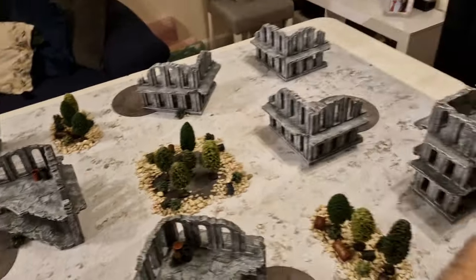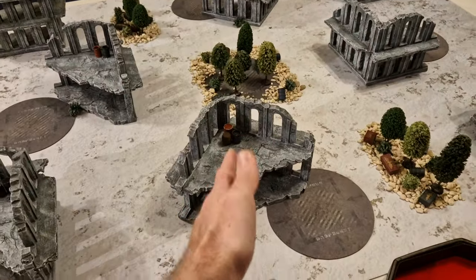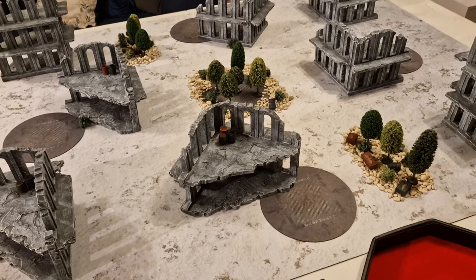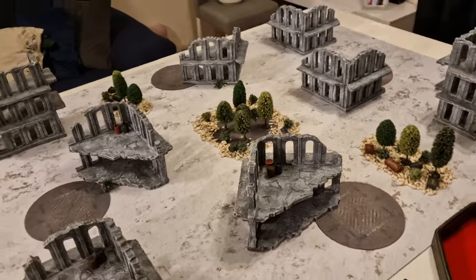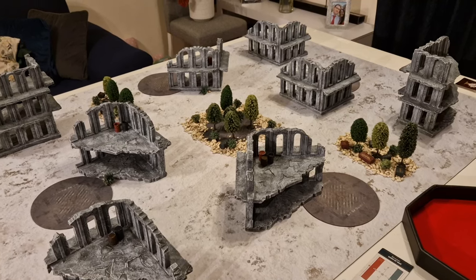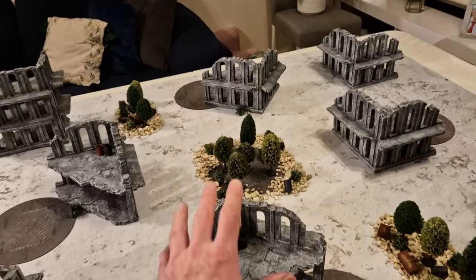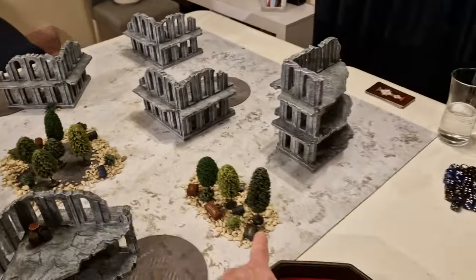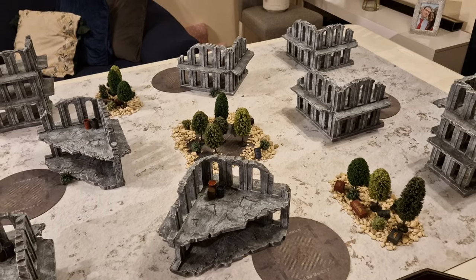For terrain, we've got ruins everywhere. I've done a tournament-style layout today with lots of ruins, which are of course obscuring. They will ruin your line of sight — you can't shoot through them, but you can shoot into them. Or if you're holding within, you can shoot out. And for titanic knights, you can touch it and shoot out. Ruins also give you the benefits of cover if you're in them or slightly obscured by them, and likewise for the trees, bushes, and crates.